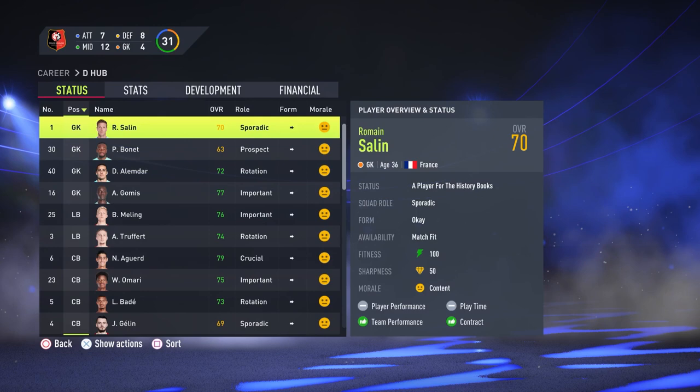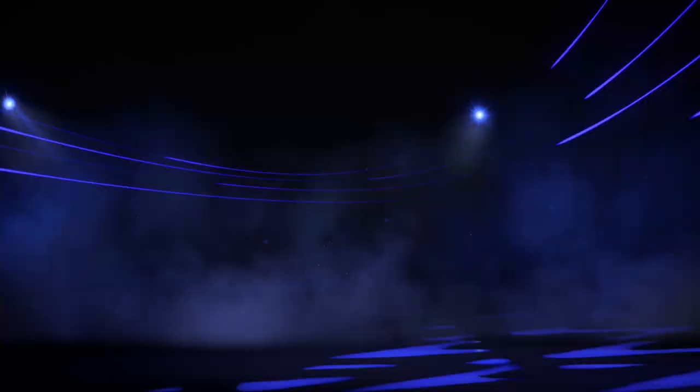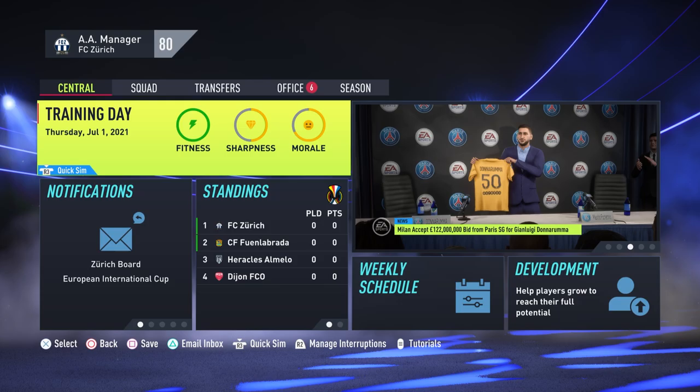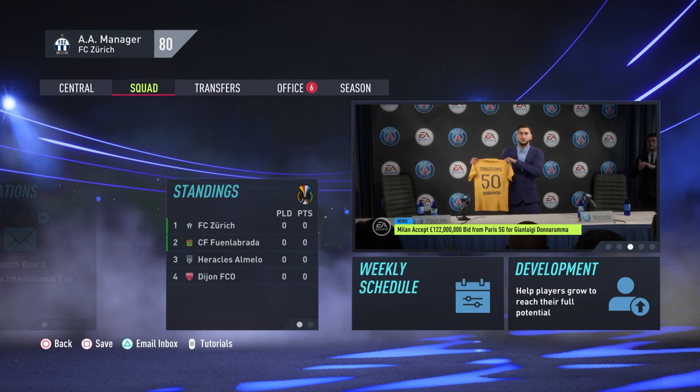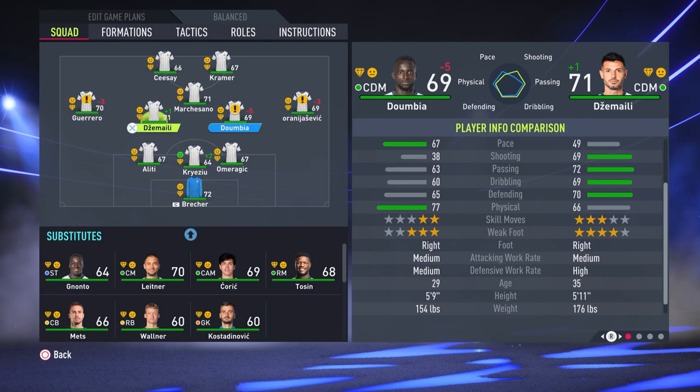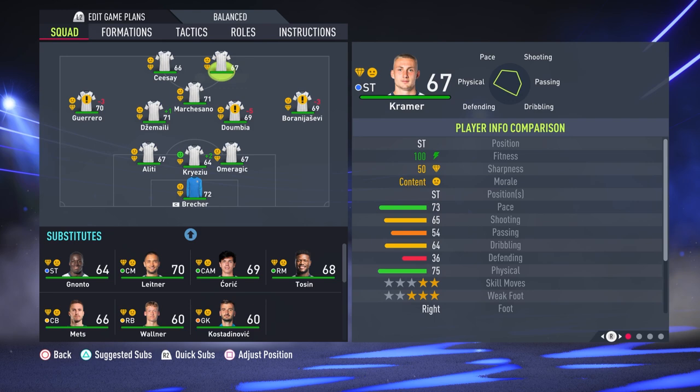The second team we're looking at today is FC Zurich. They're another team full of high potential players but Zurich are more of a build-a-nation save. You could easily do something like a club and country save with them, where you start out with Zurich and eventually try and get the Swiss manager job and see how far you can take both the club and the country. In real life Zurich won the Swiss league by 14 points, yet on FIFA they're only the fourth best team in the league. It would be a challenge to try and win the league by more points than they did in real life.